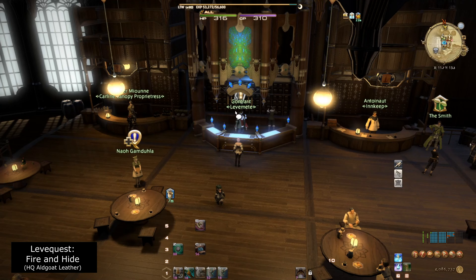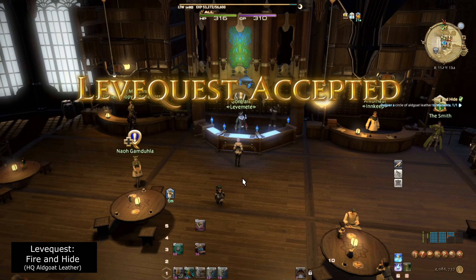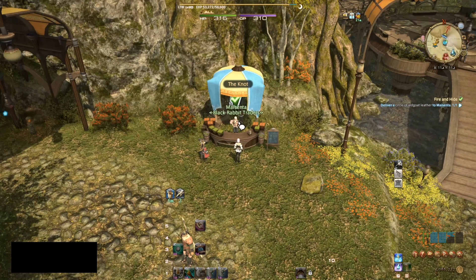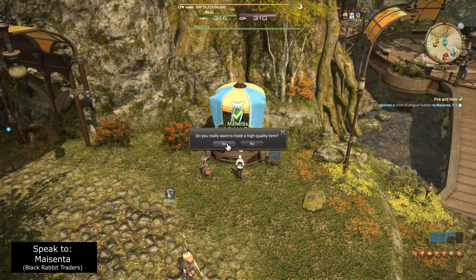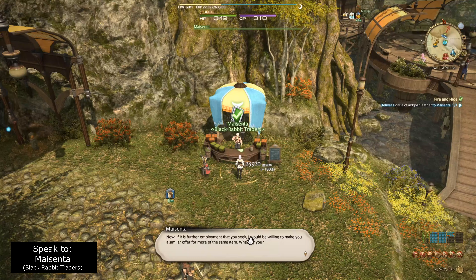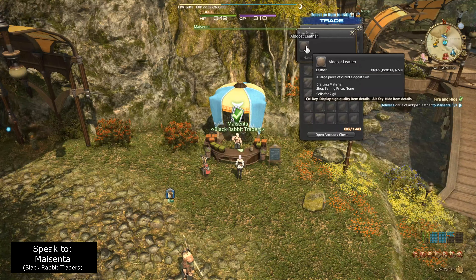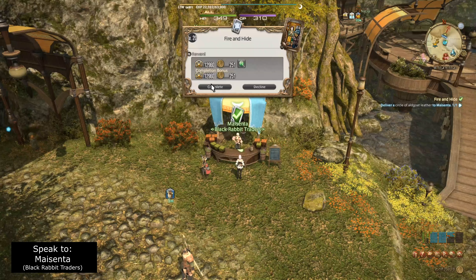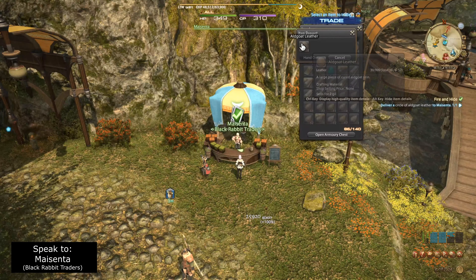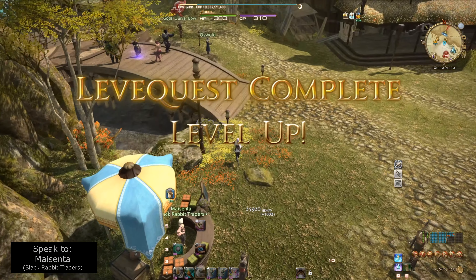For levels 20 to 25, we won't be upgrading our gear because we won't actually be crafting anything in these five levels. Here at Gontrant we're going to get the level 20 Lev Quest known as Fire and Hide, and we're going to be turning in those High Quality Aldagot Leathers we purchased earlier. Back at Masenta at the Black Rabbit Traders, we turn in the Aldagot Leathers — make sure it's the high quality version. It's a triple turn-in quest so confirm submitting additional items each time. While the EXP gained is quite small, the relatively low gil spent makes this Lev Quest very appealing — using 12 High Quality Aldagot Leathers for a total of five levels is extremely efficient.